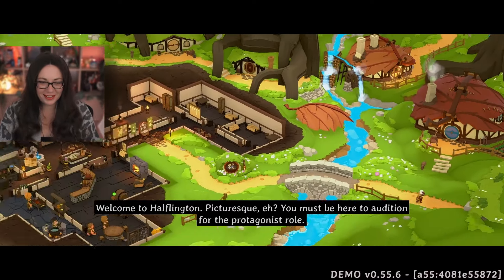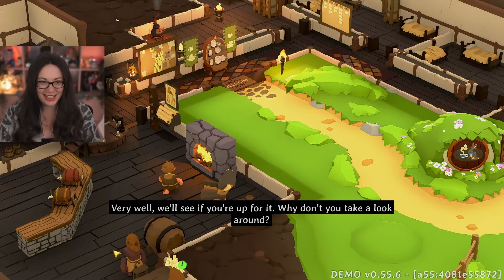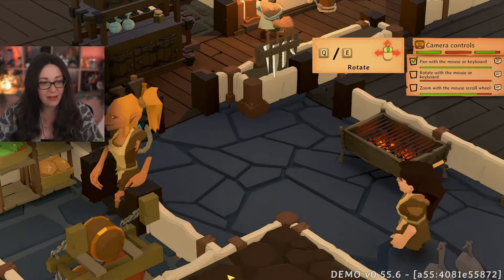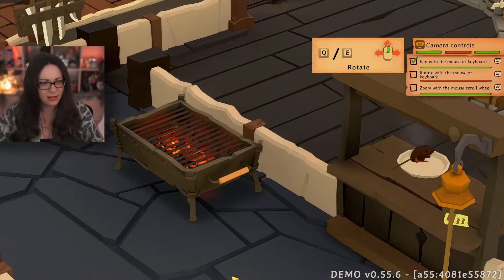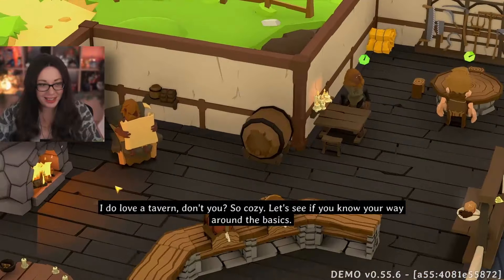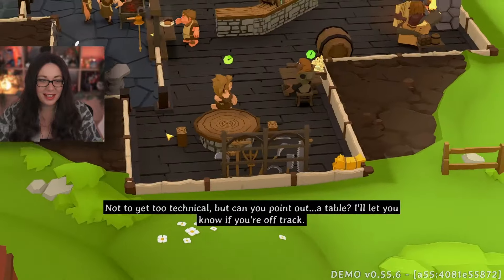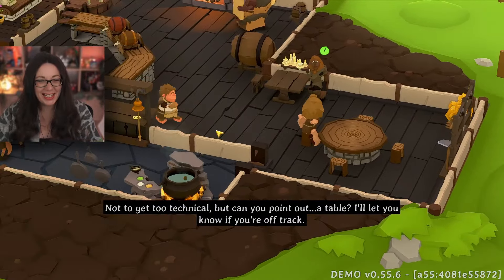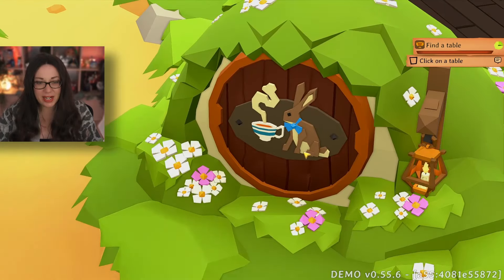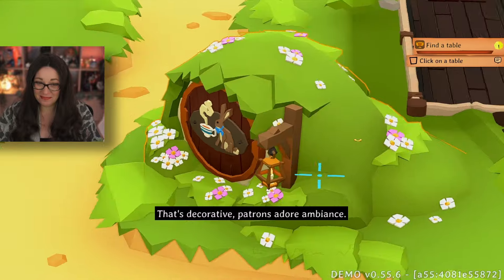Welcome to Halflington — picturesque, eh? You must be here to audition for the protagonist role. Very well, we'll see if you're up for it. Why don't you take a look around? Oh my gosh, this looks so cute! We have a little kitchen — nothing cooking yet. I do love a tavern. Let's see if you know your way around the basics. Can you point out a table? I want to click on the wrong thing just to mess about. What is that — is that like a little hobbit burrow? That's decorative — patrons adore ambiance!